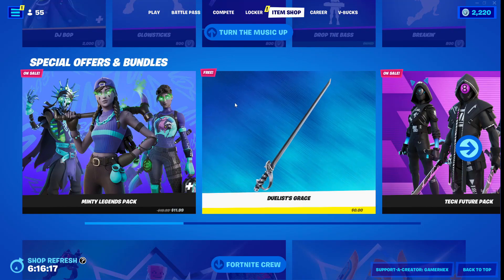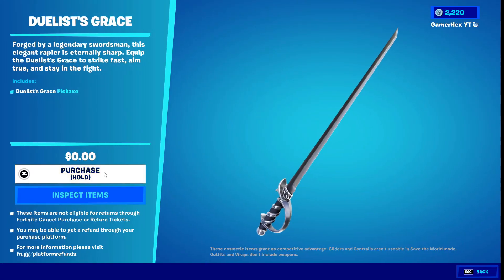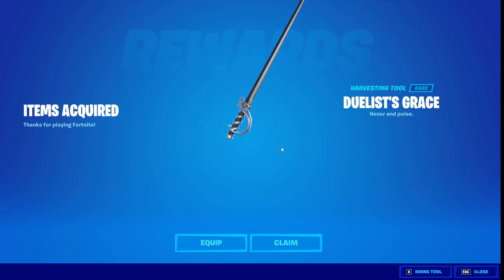Go all the way down until you find healing special offers and bundle. Of course it says free, so just click on that one and click on purchase. It redirects you to the other page — loading your order — and as you can see, I got the pickaxe!